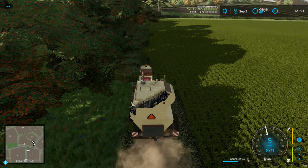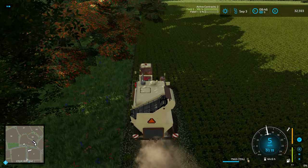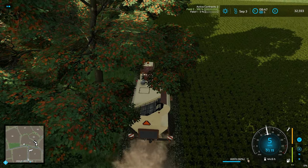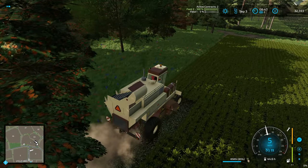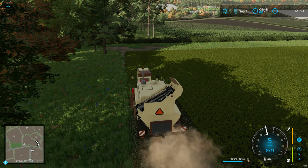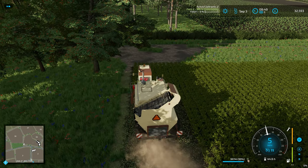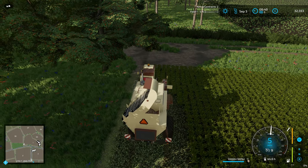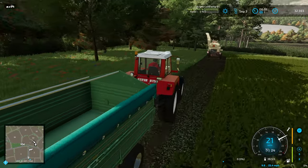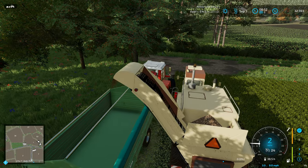I'm hoping that as more maps come out in the future, people will set them up to support grazing, and that as people release pastures they will support grazing. I had planned over Christmas to make a bunch of different size and shape pastures for cows and sheep that supported grazing so you could simulate moving your cows around, but I never got around to it because I got ill over Christmas and haven't had time since.